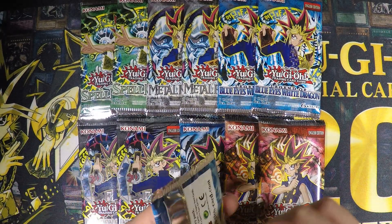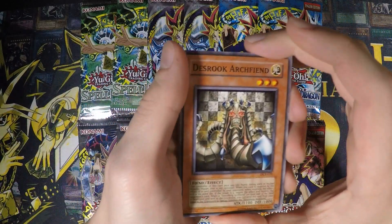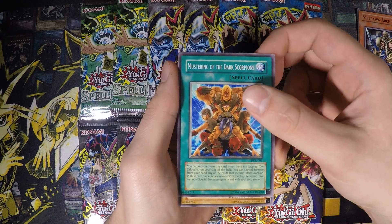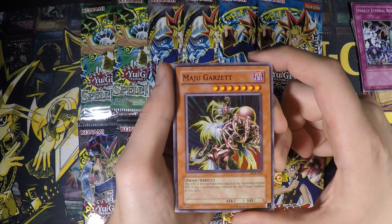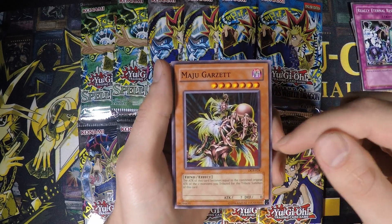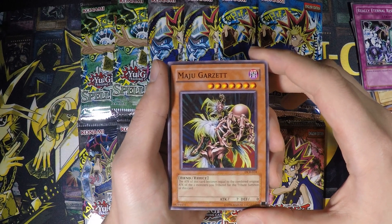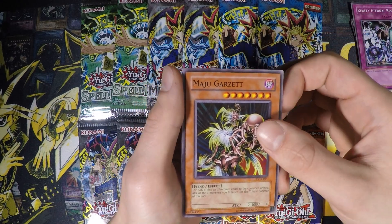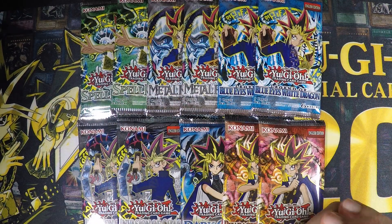I'll start with Dark Crisis since it's my least favorite set. You can't open these reprint packs without demolishing them. We're starting out with Deathrook Archfiend, Battlesguard, Wild Pawn Archfiend, Mastering of the Dark Scorpions, Archfiend Soldier — that's a pretty cool card, 1900 beatstick — Ryu-Kokki, Eternal Rest, and Machu Garzett. I always wondered why he even existed, because in the same set there was the rare version, which always needs only one tribute and produces a stronger result. Then we have Agido and Shooting Star Bow Seal.